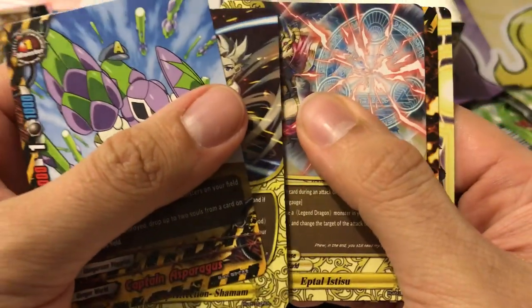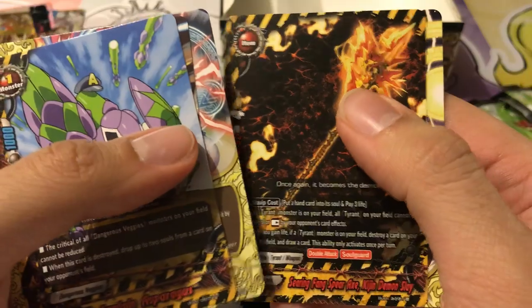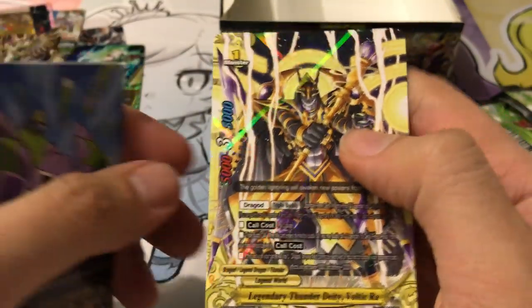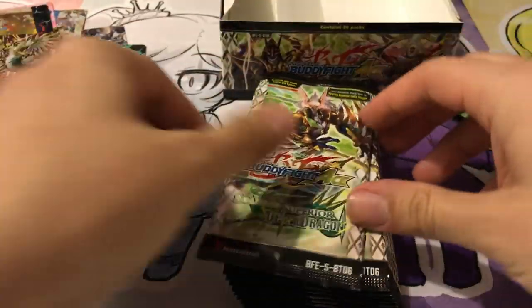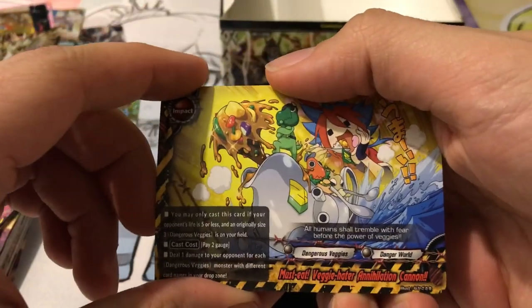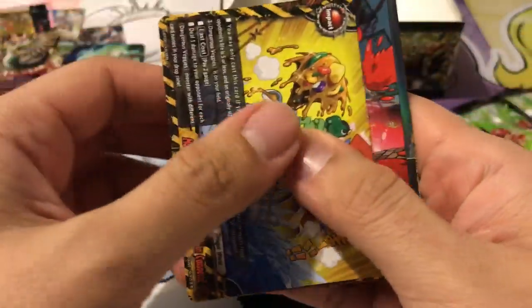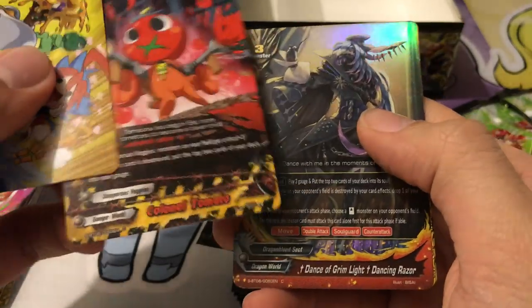Any card I'd want would be that Dimension Dragon double rare. If you pull a buddy rare, it doesn't take up your secret pack spot. We have a Demon Slay and a second Legendary Thunder Deity Voltic Ra for the rare. I messed up earlier — the trial deck ones are the Legendary ones, but the ones in the secret packs are just deities. Another Annihilation Cannon, and we've got a foil Dance of Grimlight Dancing Razor for Dragon Blood Sect, another Colonel Tomato, and our second It's the Season for Fresh Veggie.